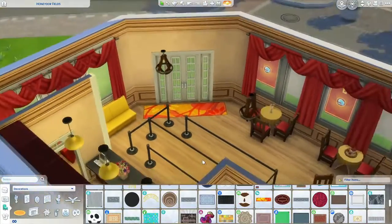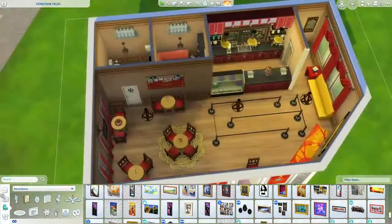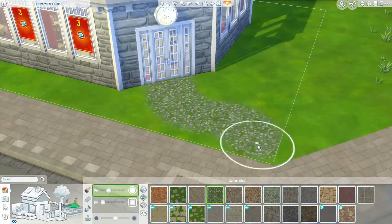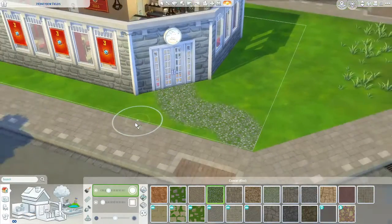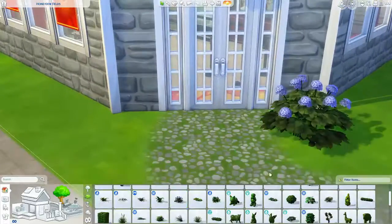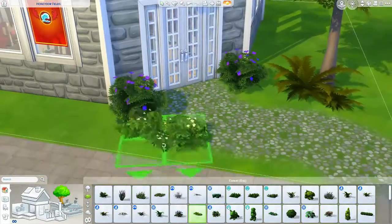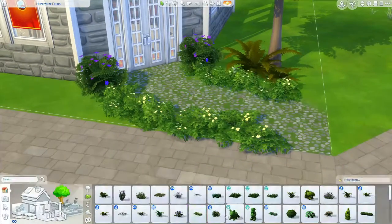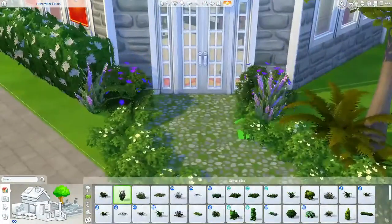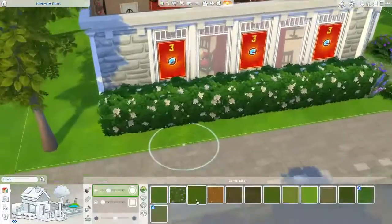It's already up on the gallery if you want to download it — my Origin ID is Alluring Simmer. I would add lot traits to improve their homework speed and add anything that would help with studying, just to add that extra benefit of going there. That's pretty much it — we're going to have screenshots at the end of the build. Feel free to give this video a thumbs up if you enjoyed, subscribe if you haven't already, and leave a comment below about what other future builds you want to see and your favorite part of this build. Thank you so much for watching, have a good day, bye guys!